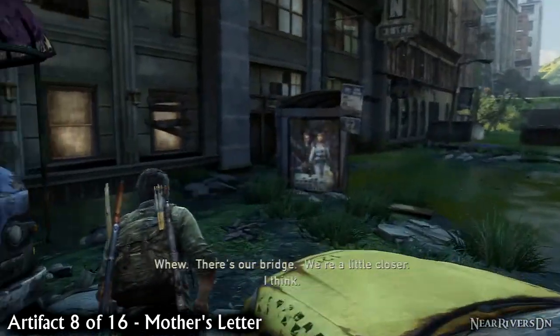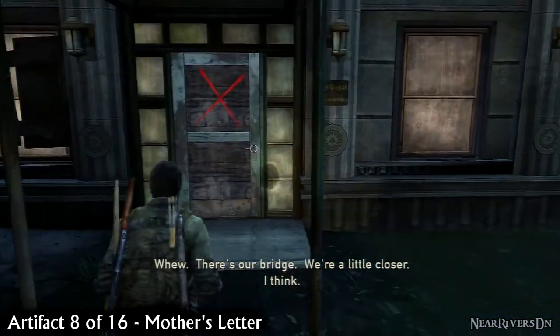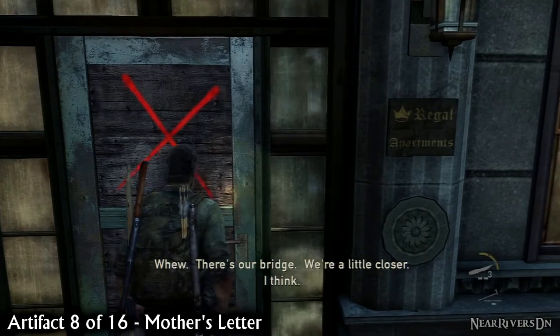Soon after, you'll see some Hunters going into the hotel. Make a left and open the door with the red X. The mother's letter is on the chair.